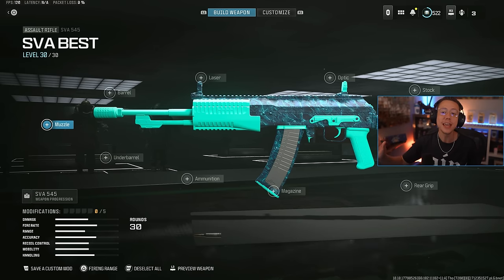We're just on a basic SVA for the time being. We're going to go through a handful of these attachment categories and talk about a few different weapons as the video goes on. Really what I want to focus on is a lot of these main universal attachment categories — so things like muzzles, underbarrels, a lot of the rear grips, some of the stocks, optics, things like that.